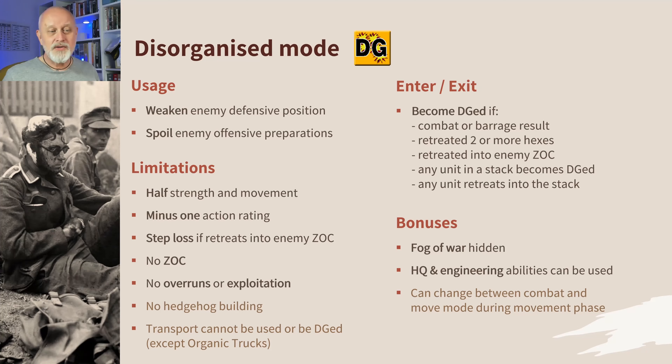You can at least carry on doing your engineering and HQ abilities if you're disorganized — hedgehogs excepted. And you can change between combat and move mode during the movement phase, so half strength in move mode that's disorganized is going to look a lot better if you flip it to your combat side.